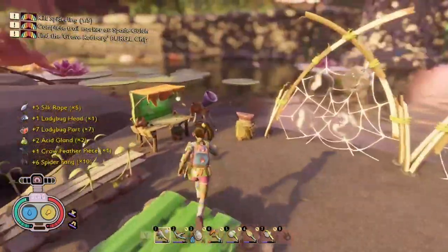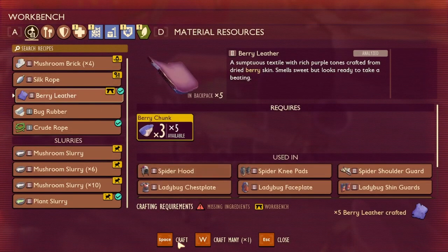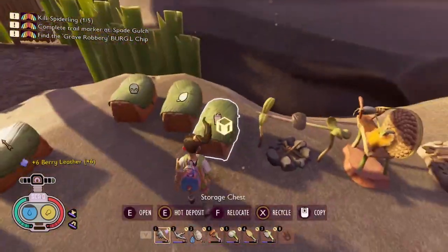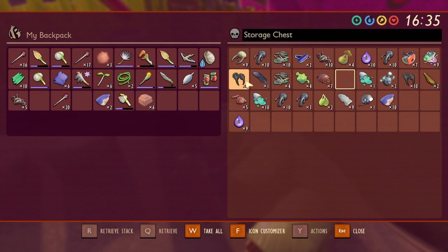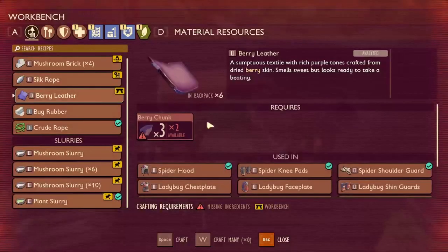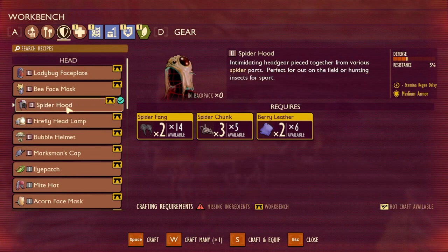So I'm gonna go and make some berry leather — I'm gonna craft quite a lot — and then I'm also going to grab spider chunks, spider fangs, and then I'm gonna go to the workbench and craft it up. You just want to find it in your shields: Spider Hood.